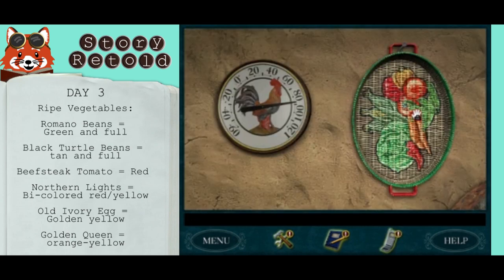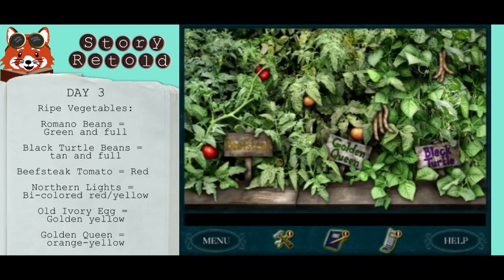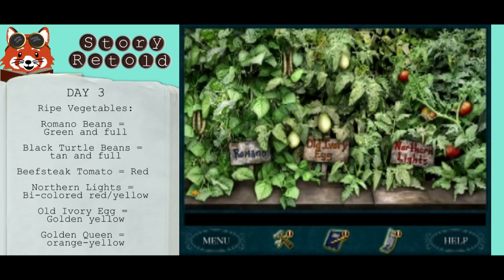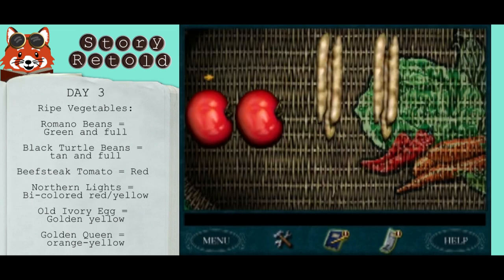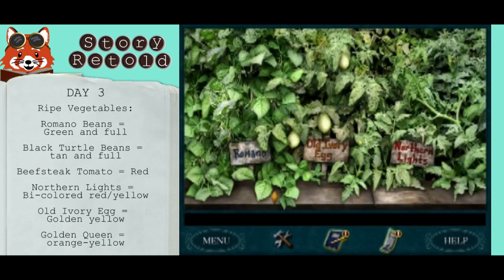Grab the basket again. There won't be much to choose from — you've picked most of the vegetables. Black turtle. You can pick the overripe ones. Check your work. If Shorty says you can pick more vegetables than that, then that means you missed a vegetable that could be picked.